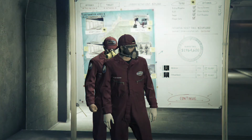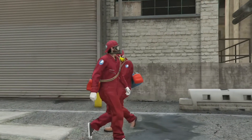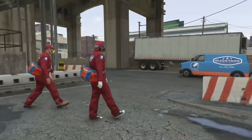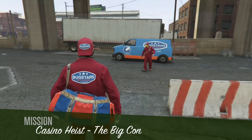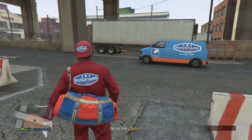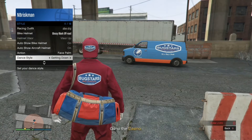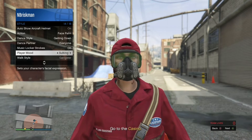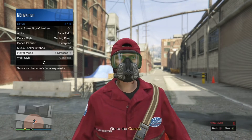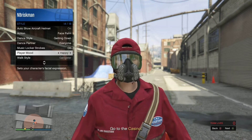Once you're in, it's really simple — just the same stuff you always do when getting outfits. Go to your interaction menu, then go to Style, scroll all the way down to Player Mood, and scroll through it for around 15 seconds.